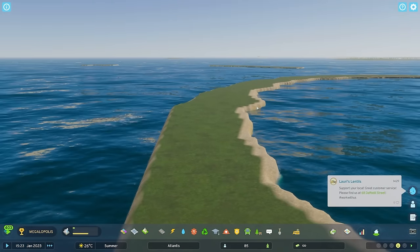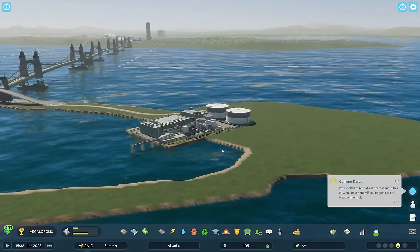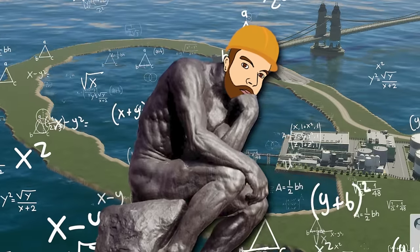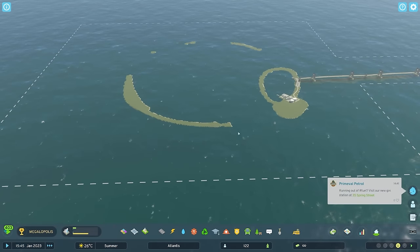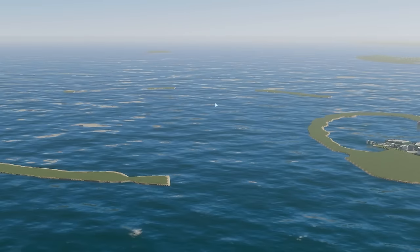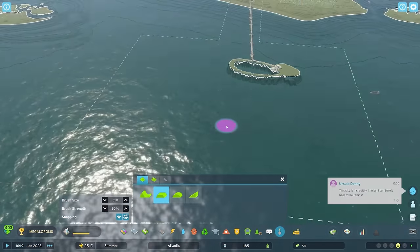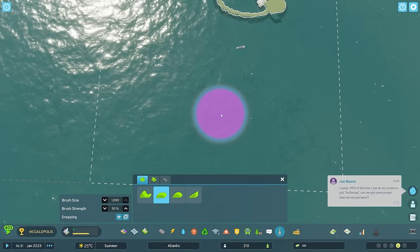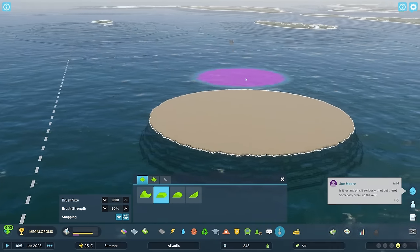I have just had a little thought - quite an engineering thought as well - about how I could do this a different way. Because remember, I need to move this anyway because of the shipping lane. Now we've flattened what we had. My other solution - this is a circle tool. So if I just make it really big... it only goes to a thousand. Still, what I can do is literally just build like that, and then I've just built an island.